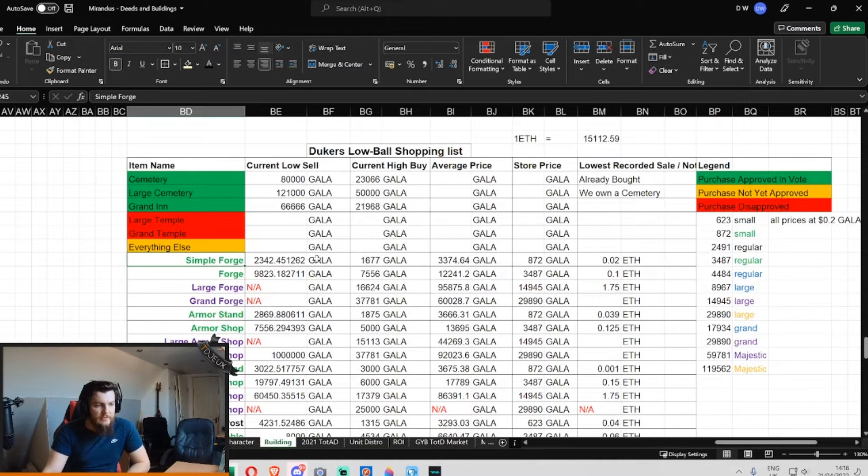Take the Simple Forge for example. The Simple Forge is currently selling for 2,300 Gala. There's a high buy order — which is a bid on OpenSea — of 1,600 Gala. The historical average price of the building is 3,300 Gala. And the store price, if you went back to the Gala Games store, is 872 Gala.